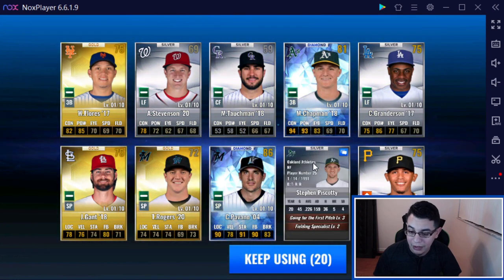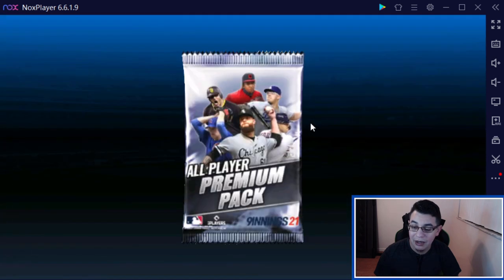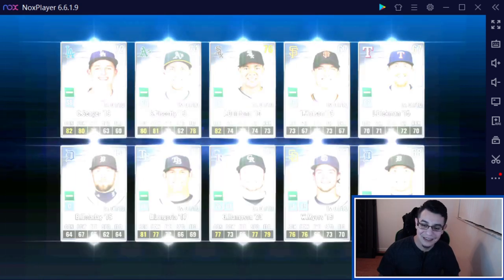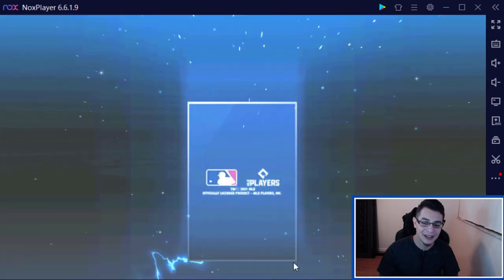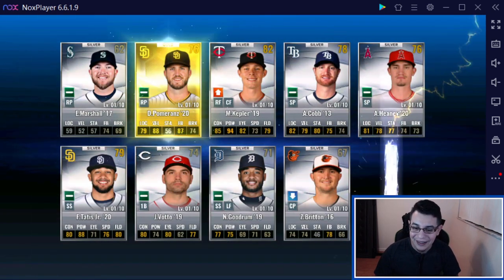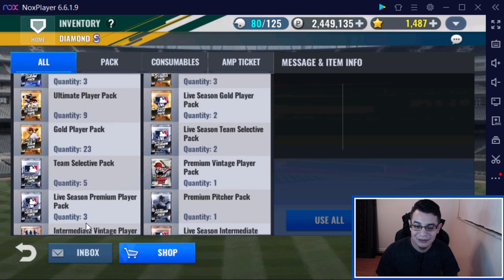Scotty — might have to save him. Oh, there's a Chapman. Oh, we got a team card! I didn't even notice it, because I'm so not used to having this A's team. Oh, and another diamond! Another team card — oh man, but we already have his six, so we can't really use him. Which is unfortunate.